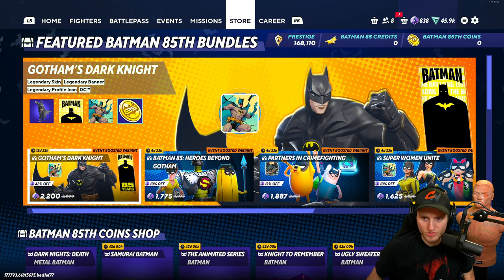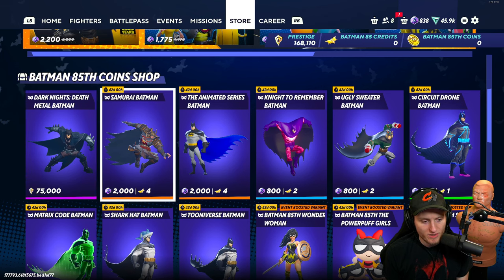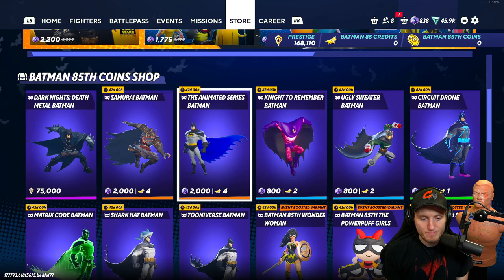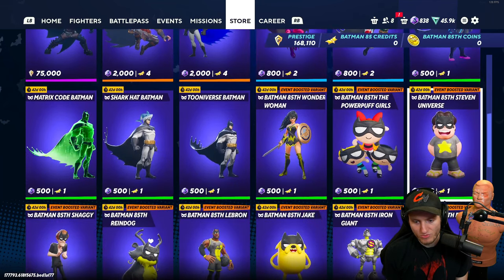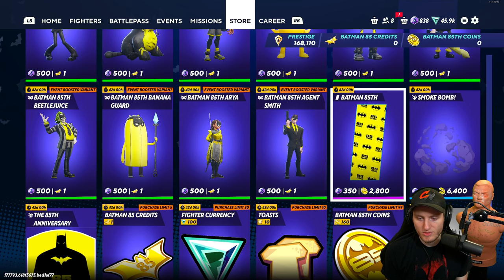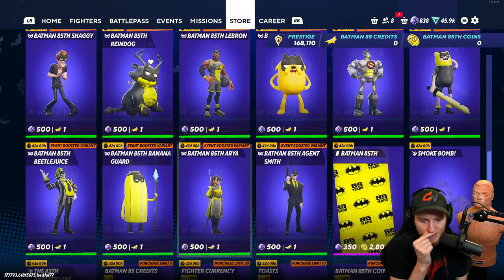Here's the official shop — I didn't know there was an actual official shop. It has all the Batman skins in here, Batman 85 credits only. Wait, so you can actually buy all these skins with the Batman credits that you can earn — which is really cool. Same with these skins as well; you don't even have to spend money if you don't want to. That's fantastic — even the banner. Okay, so you can buy five with the coins. I'm gonna buy the Batman one.